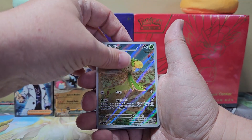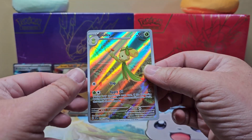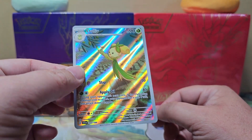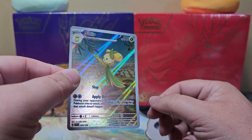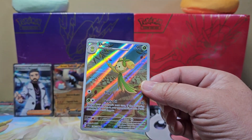Oh very nice — I don't even have that one! Wow, that's three for three on the three-pack blisters. There's our full art — not a bad pull, not a bad pull. Pretty good hits out of these, and that is Scarlet and Violet for you. Again guys, this is PA Pokemon Pools — thank you very much for watching, have yourselves a great afternoon.